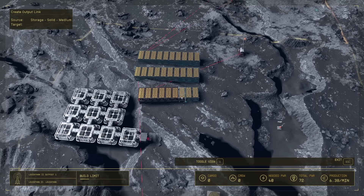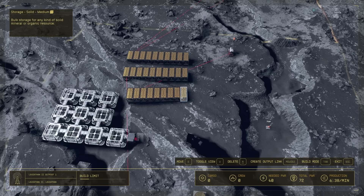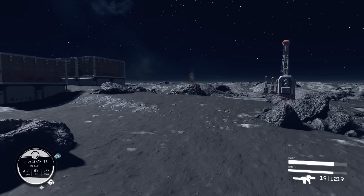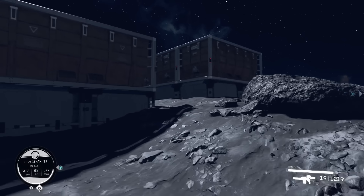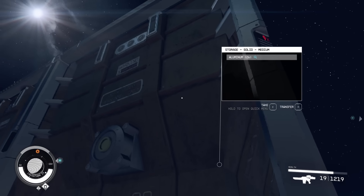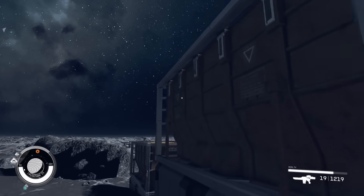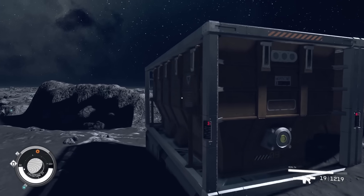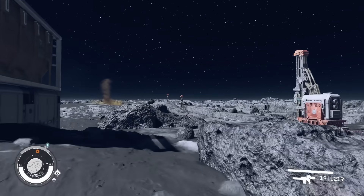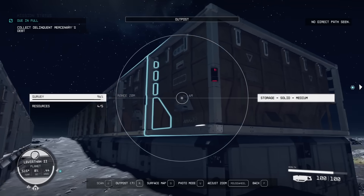Now when we go over to the storage, hopefully we'll already have some in here to show you. It looks like we do — you see a percentage of how full it is. I already have 26 aluminum in here, 8 beryllium in there, and 5 europium in there. So we are gathering resources now. That's how to gather resources and then collect them.